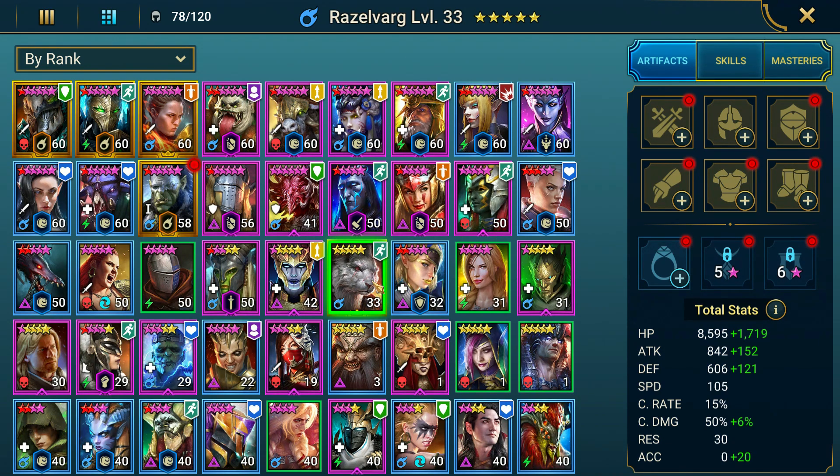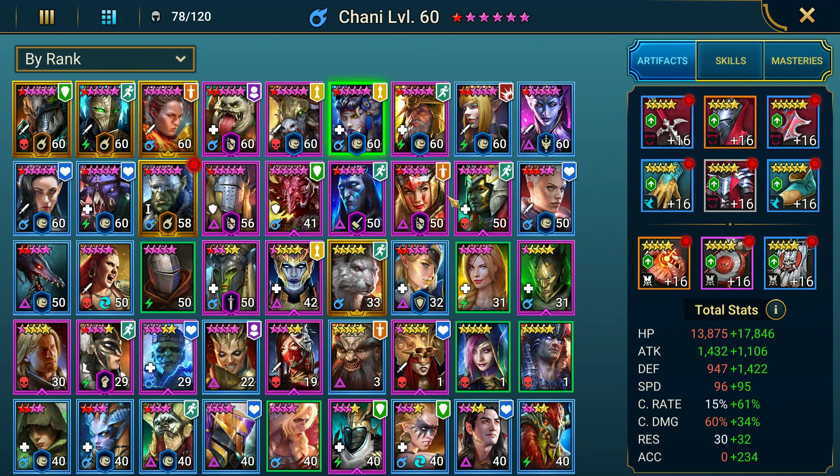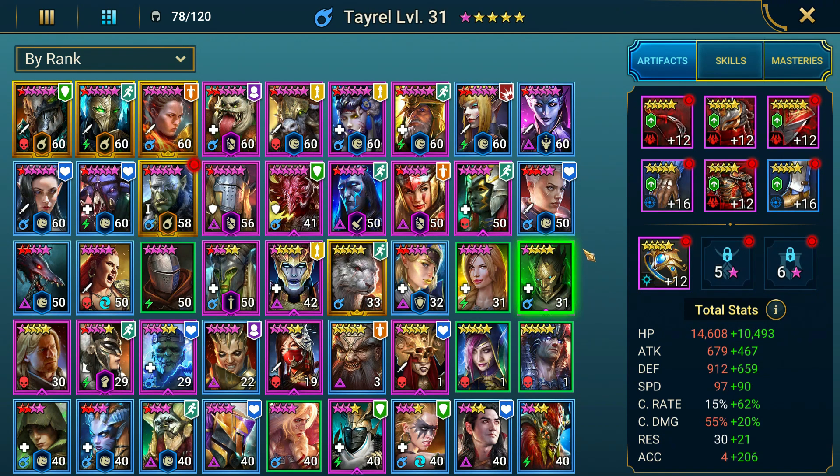He's been a huge boost to the clan boss team, helping out in other areas like Dragon with all the poisons he can put out — helping on Ice Golem too. We did finish the Razzlevarg fusion, though he's still level 33 — we don't have a lot of resources to invest in multiple champions. We do have Artak who we got for free just for logging in. We're going to be using him for Spider dungeon — we're on Spider 15 right now and need to start making teams we can push through 20.